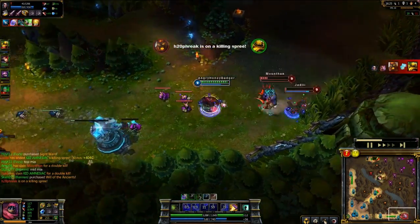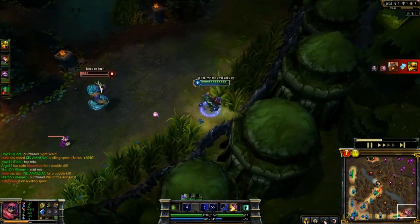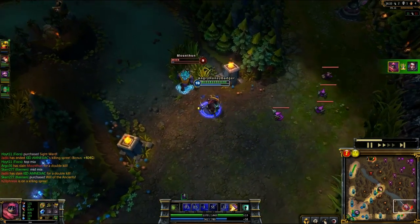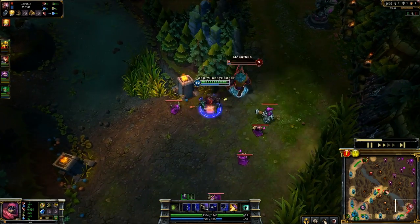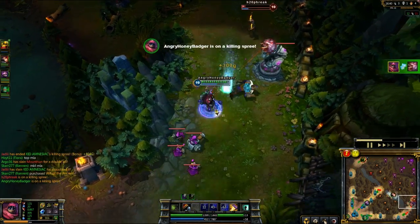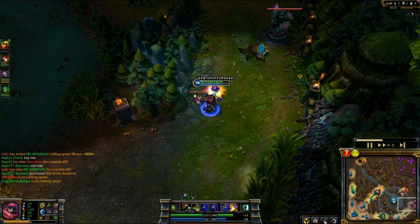I'm going to jump in here and focus on that Brand, but he's going to flash, so I'm going to move over to this Vayne. I got pushed back by her, but I'm going to jump and Leap Strike to her real quick and finish her off. Now I'm going to try to go over to this Alistair and see where he's going. He's going to try to juke me, but I'm going to Leap Strike back to him, start my Counter Strike back up, and that is just going to be enough to barely finish him.